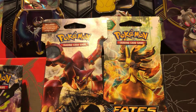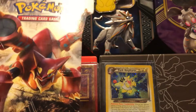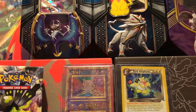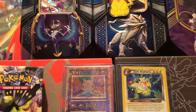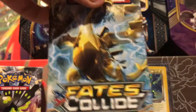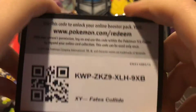Hey, what's up guys, it's Primal Embryon. In today's video we each have one Steam Siege and one Fates Collide pack to open. Got this from Target. The Fates Collide is going to go up first and then we'll get on to Steam Siege. Here is the code card for you guys.